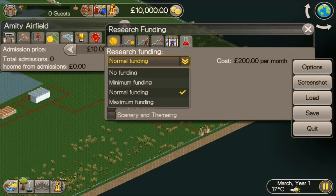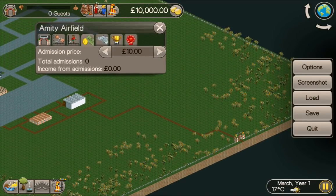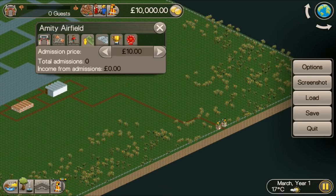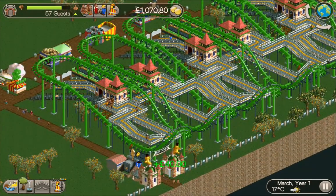I already know from playing it before that there's a flawless coaster that's going to come out at some point, so I think I'm going to use that as well. But for starters I'm going to use that compact inverted coaster - I'm going to spam a load of those and we're just going to see how high we can push the guest numbers. Once we complete the scenario I'll keep pushing it, and then maybe in the end we'll need to advertise. We're still in March, Year 1. I've built my coasters there - just built the one and then saved the design and spammed the rest.